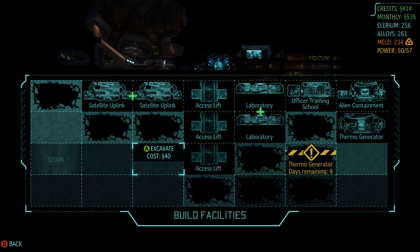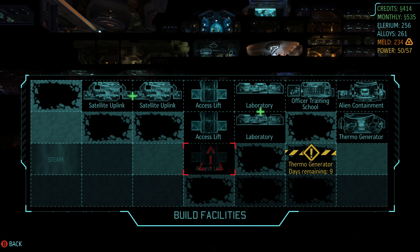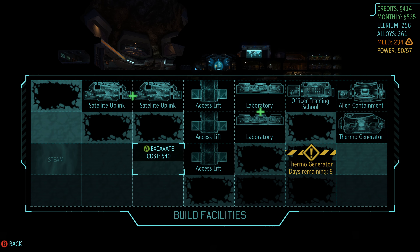I'd like to get a foundry up soon, because one of the things that thin man autopsy is going to unlock is a project to make our med kits significantly more effective - I believe it goes from restoring three health per use to six health per use. However, I want the workshops over here, and that includes the foundry because its adjacency bonuses are workshop adjacency bonuses. That means 40 credits to excavate plus 200 to build it. We can do it, but it's going to seriously eat into the budget for getting the satellites up. It's going to take five days just to dig it out, so we need to get started.